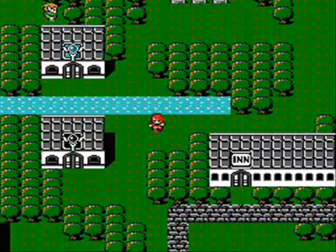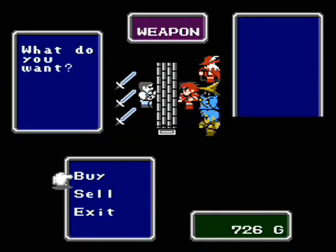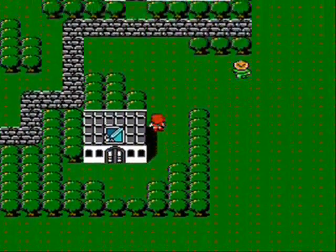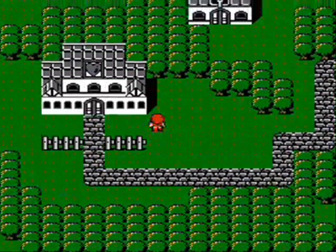Well, I believe that's everybody we can talk to, so let's get cracking with what we can buy here. You'll want to buy a silver sword for both your fighter and your red mage. This is a very powerful piece of equipment, and once you get this, you probably won't need to buy another weapon for your fighter or your red mage for the rest of the game. Anything better than that you'll just find in chests.